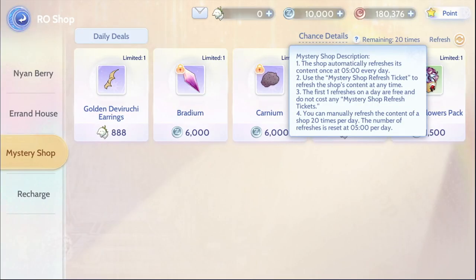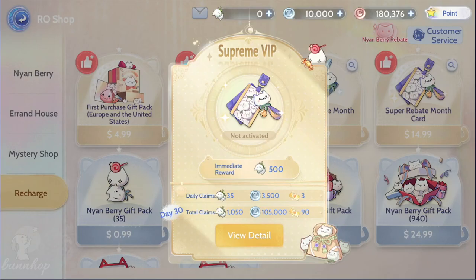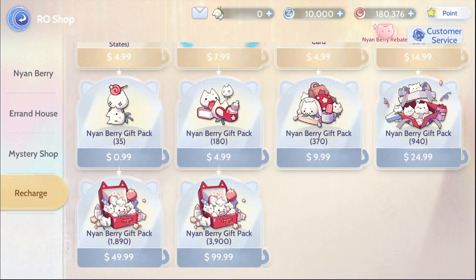And finally, the fourth tab, Recharge, is where we can purchase VIPs and Nyan Berries.